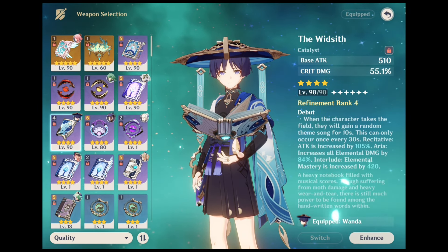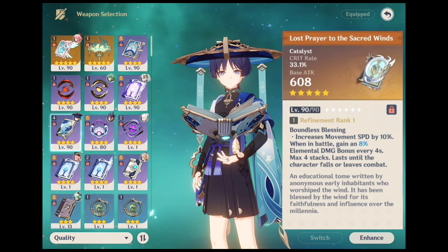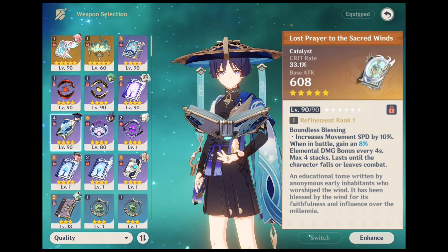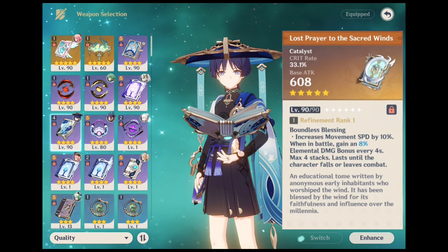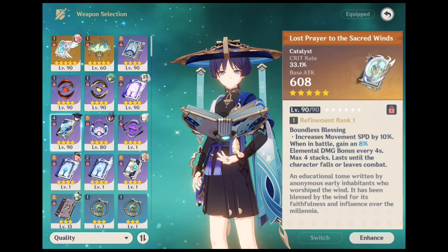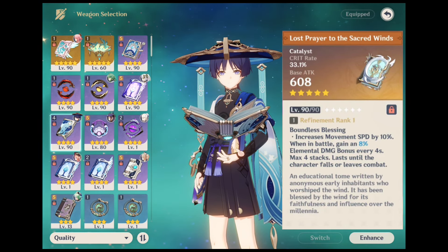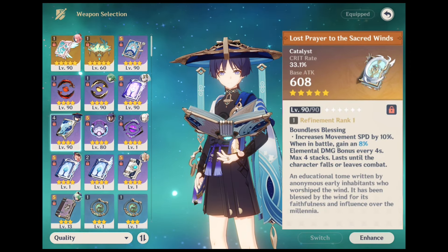The next weapon is the Lost Prayer of the Sacred Winds. This weapon can be acquired randomly when wishing on the standard or the weapon banner, and it has a high drop rate at certain times on the weapon banner. It's considered one of the best weapons in the game because of the surprising 33.1% crit rate on the secondary stat. While Wanderer's ascension stat is also a crit rate, these two things are almost enough to fulfill the crit rate requirement. Moreover, you constantly get an 8% elemental damage bonus when you are on the field with this weapon, and this stacks up to 4 times.